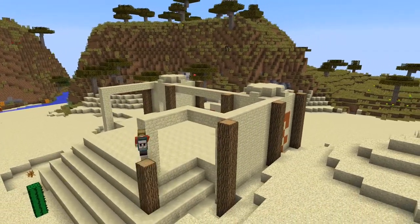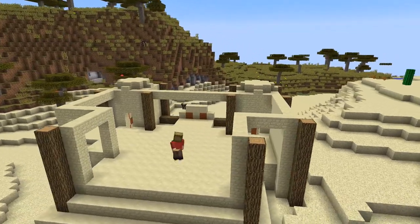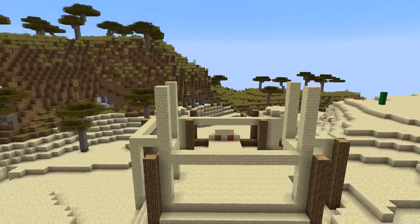I decided that I want to have two stories. I'm kind of taking the Hanging Gardens of Babylon as a bit of an inspiration for this and I'm using my desert house style for the build in general.